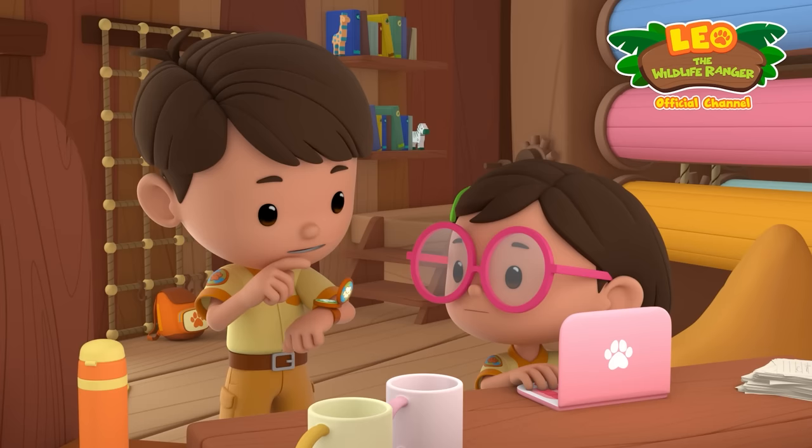Ranger Rocky explains it's important to provide the crabs with water to keep their bodies moist as they travel over land — this prevents them from drying out in the sun. Leo uses the jetpack to spray water on the crabs. The crabs are definitely enjoying it! But then they notice the crabs must cross a road to reach the beach. Is that dangerous?